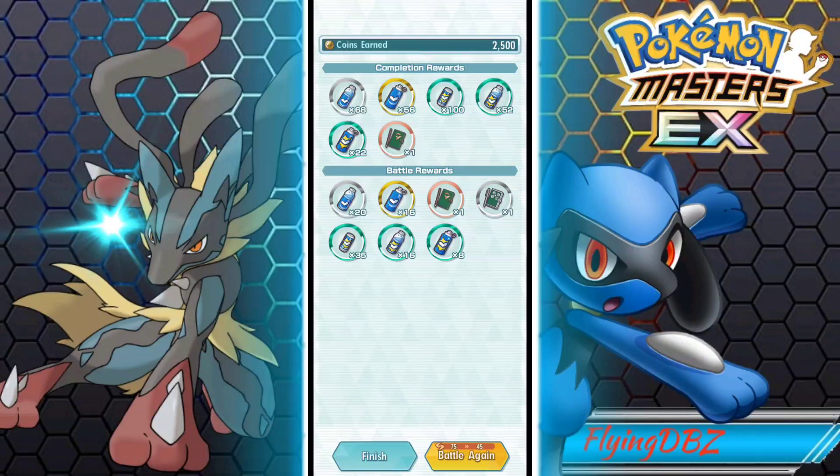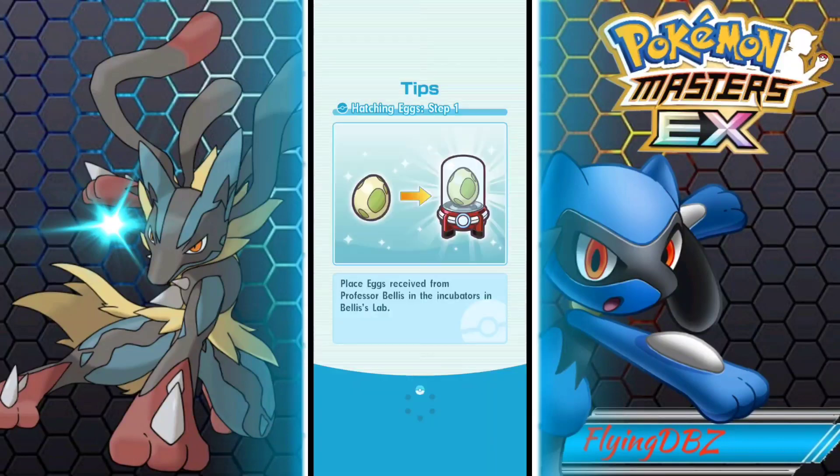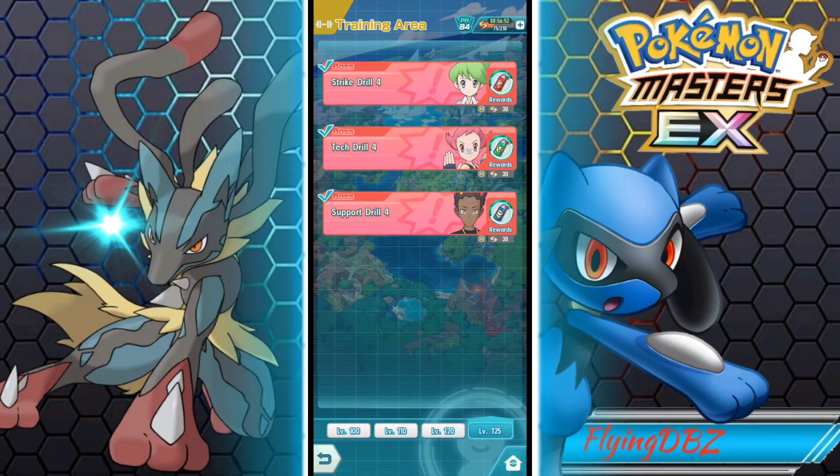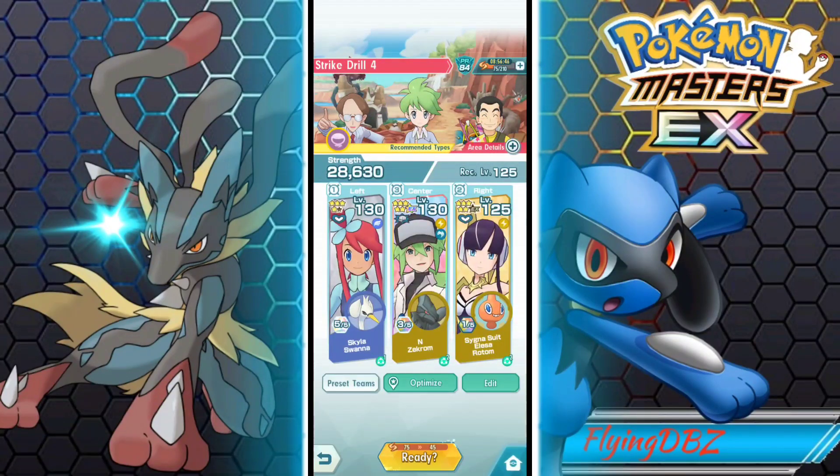If you have Alisa and Rotom, I definitely recommend trying to work on them and getting MP refresh on Breathtaking, as it will be very helpful. We saw them in single player and they are so good - you saw how fast we were able to get our sync move. And all the more reason that Zekrom is an insane beast. Having Alisa being an electric type with Zekrom, they just complement each other very nicely because you can get the type skill buff. Let's go to co-op and see what they can do.